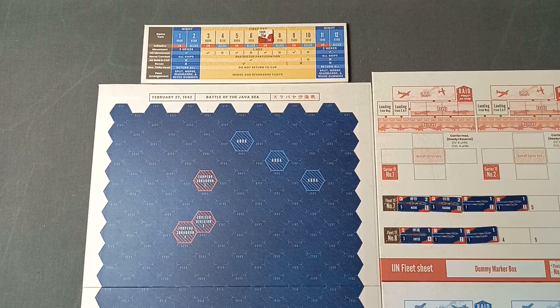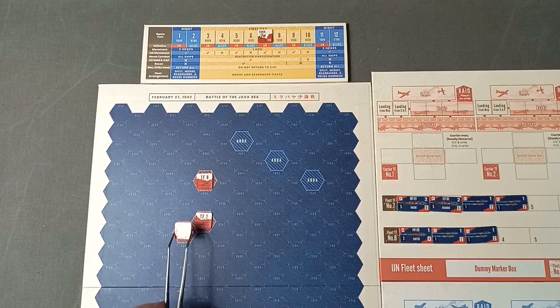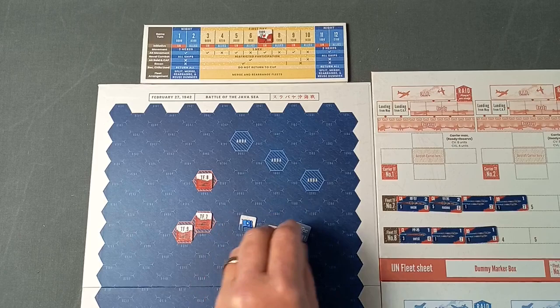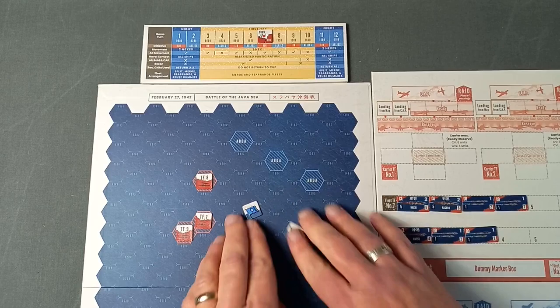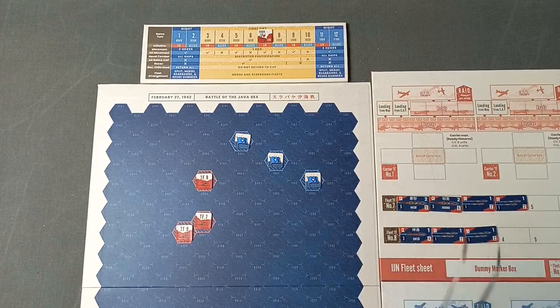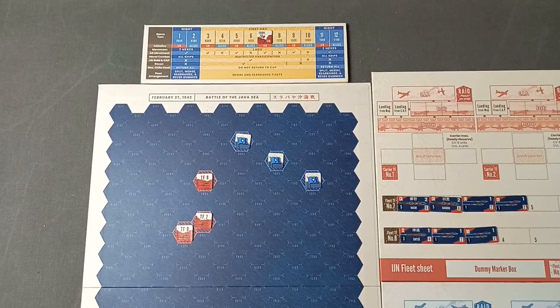Let's put the Japanese task forces out. We've got the 2nd Torpedo Squadron - that is Task Force 8 - the 5th Cruiser Division as number 7, and the 4th Torpedo Squadron as Task Force number 9. For the Allies, we have their Task Force 7 counter and two dummies. We'll turn them over, mix them up, and place them face down. The scenario starts on Turn 7, 1200 hours, with the Imperial Japanese Navy getting the initiative.